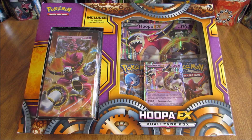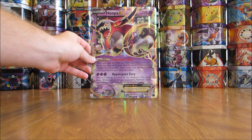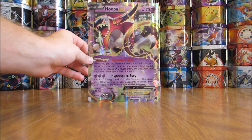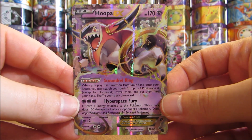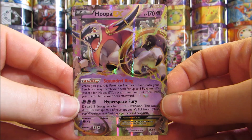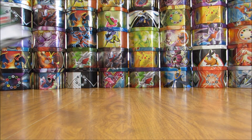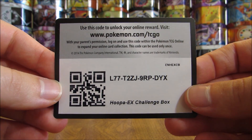So I'll get the box opened up here. First thing that I'll show is the oversized Hoopa EX. This is the same exact card as the one from the Ancient Origins set. Here is the regular-sized Hoopa EX. I do like that these boxes have a guaranteed EX in them, and an EX card from a set, not a Blackstar promo. Here's a look at the online TCG code card, Hoopa EX Challenge Box.